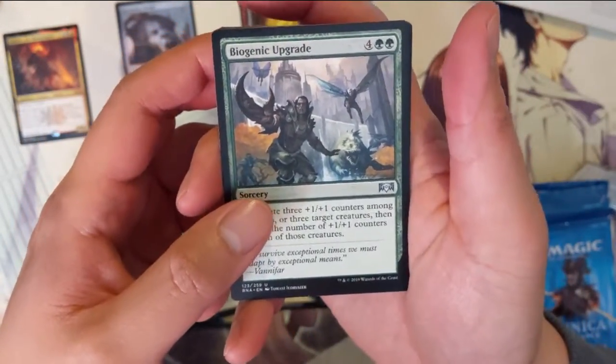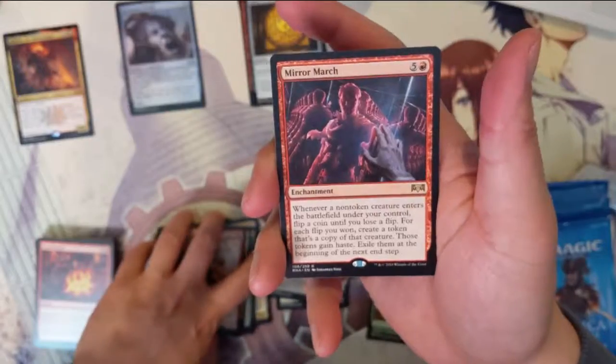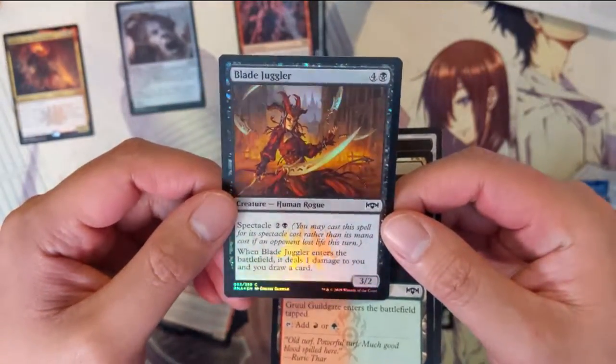All right — Biogenic Upgrade, Syndicate Guild Mage, Street Dodger with a Mirror March. And we do have a foil: Blade Juggler.